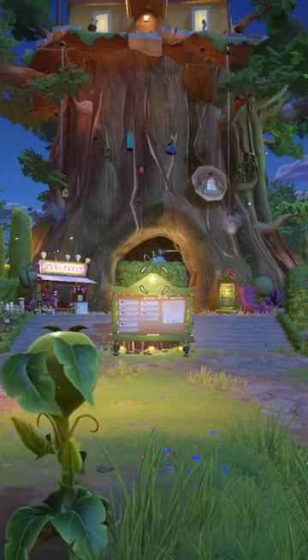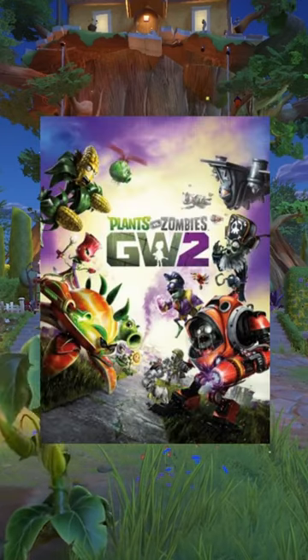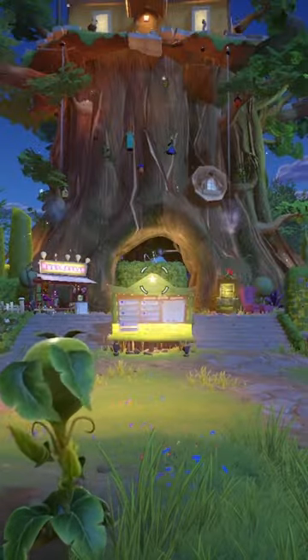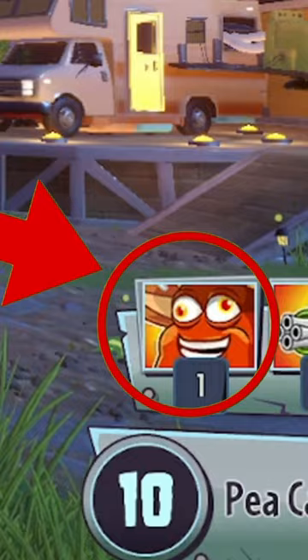Did you know that Peashooter can actually fly in Plants vs. Zombies Garden Warfare 2? Let me show you. First, you're going to make sure that you're a Peashooter, and second, you're going to make sure that you have the Sombrero Bean Bomb equipped.